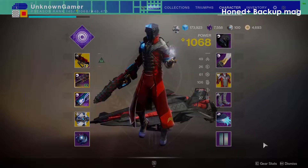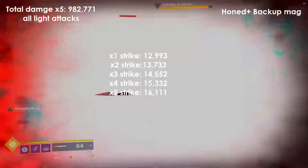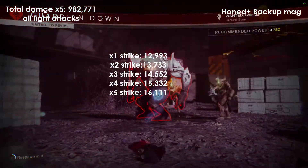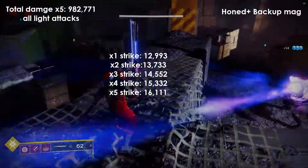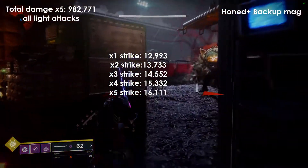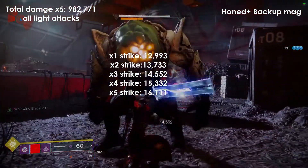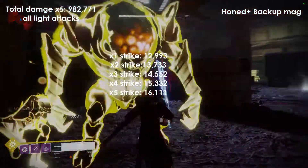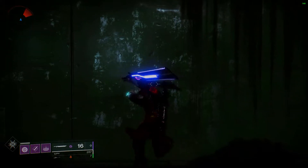The next one I checked out was Honed Edge with Backup Mag, just to see if there was any difference or if we could do more damage. I was honestly kind of disappointed by Backup Mag — in theory you're getting a lot more shots depending on which one you pick, but the damage just isn't there. It's almost always better to go with Boss Spec at the end of the day.